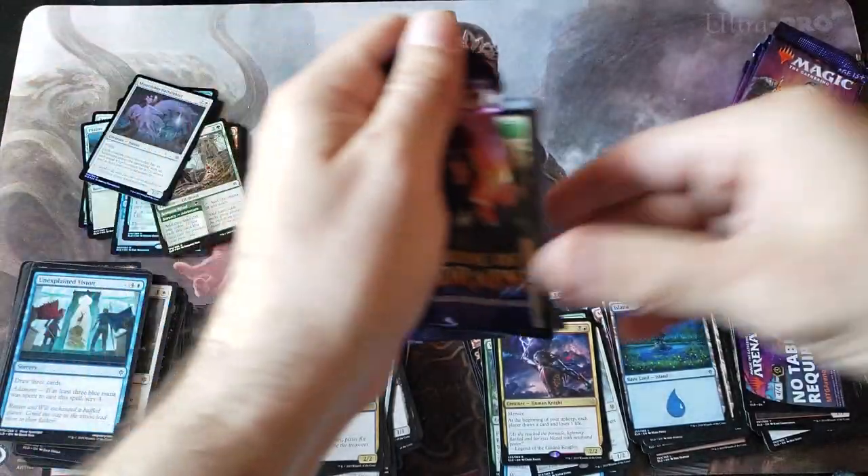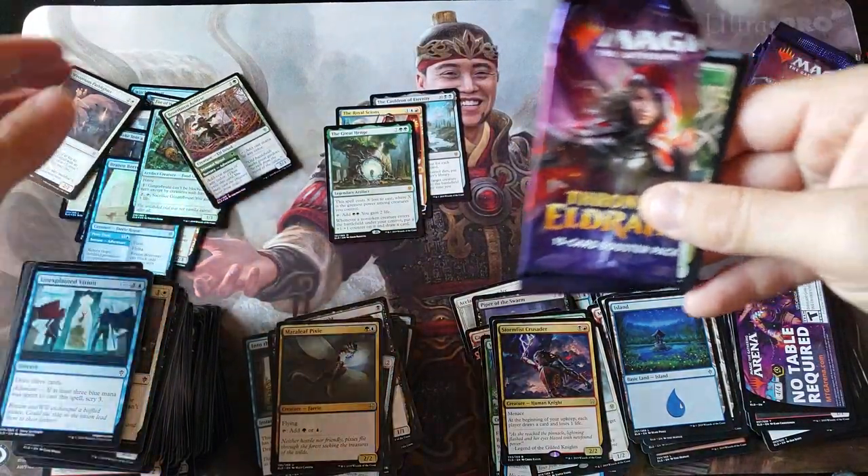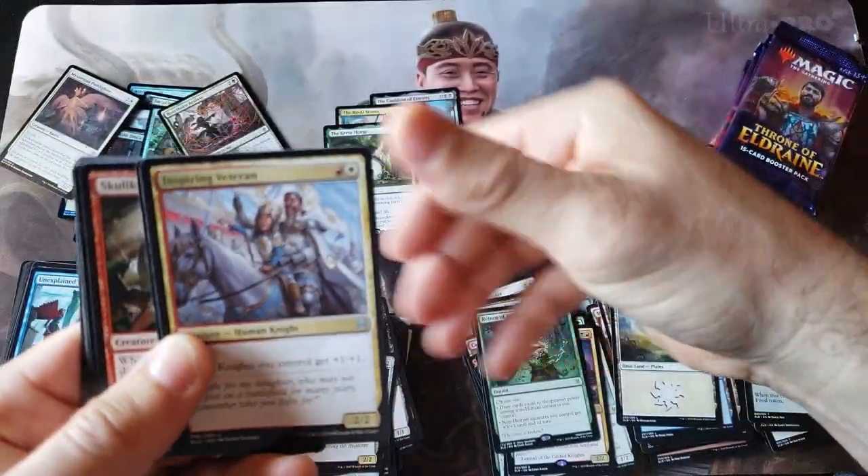Holy crap - shameless Rudy play - and another great mythic, mythic number three! And we got that foil mythic - brazen borrower. Wow, mythic Brazen Borrower - holy smokes, what a hit! That's fantastic.